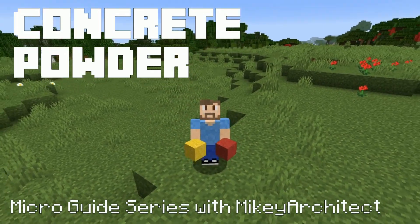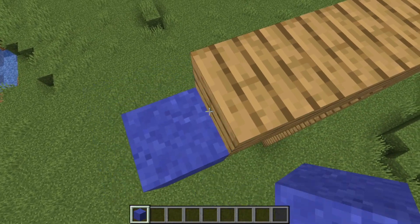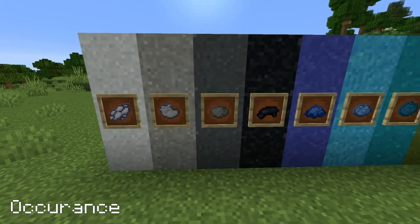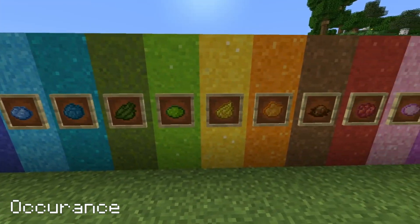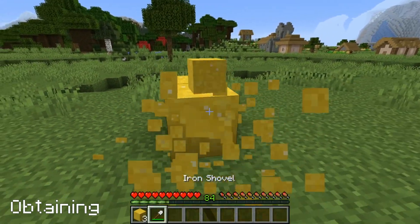Hi there, my name is Mikey Architect and welcome to my video about concrete powder. Concrete powder obeys gravity like sand and gravel and is available in the 16 dye colours. Concrete powder can be broken with any tool but the shovel is quickest.